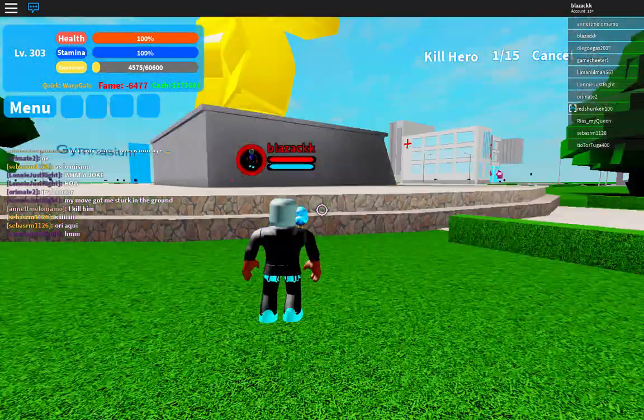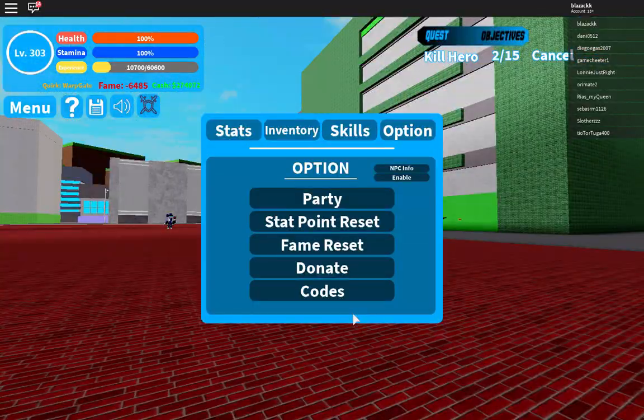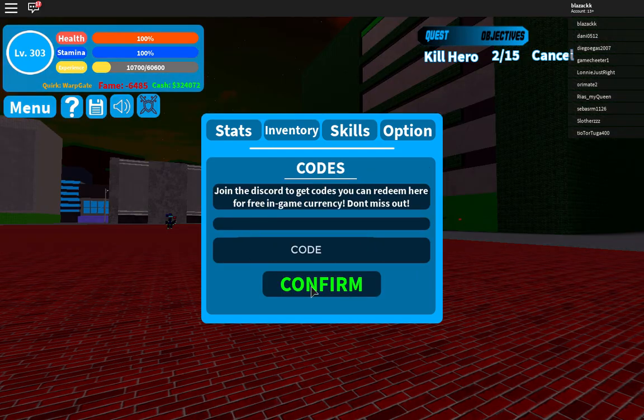So I'm going to show you guys the new code right now. First, you go to settings and then you click on the option named 'code.' That's right guys, it gives you 50k as you saw over there.